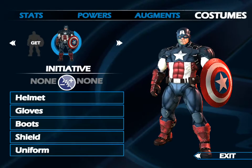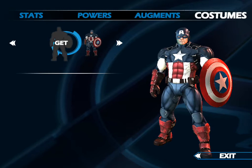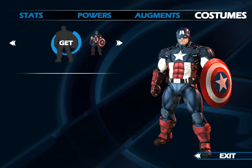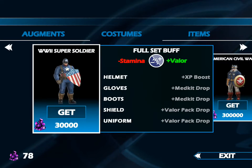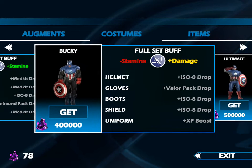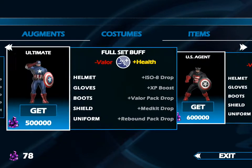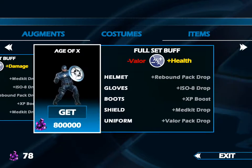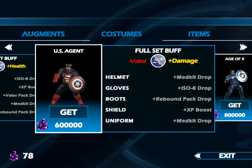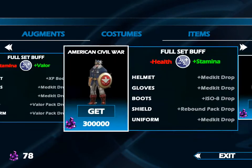Let's see his other costumes. You've got his World War 2 Super Soldier, American Civil War, Bucky, Ultimate — I think that's the one we have right now, actually ours is a little bit different — US Agent, Age of X. There's some really cool costumes.